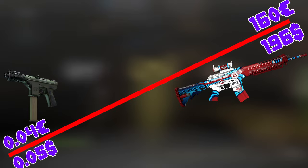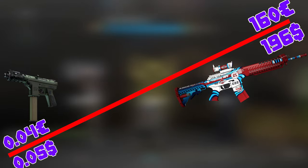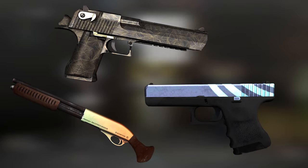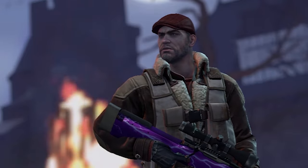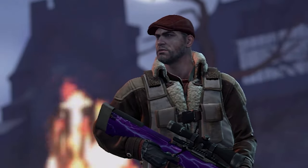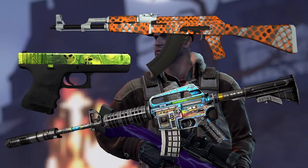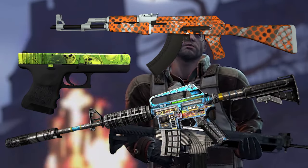Skins that you can get from drops go from 4€ up to 160€. Of course the more expensive the skin, the rarer it is. But it is not uncommon to get a skin worth from 20€ to 70€. So if you get all 4 drops, I think that on average you should get about 25€ each week, and if you get really lucky you can get more than that.